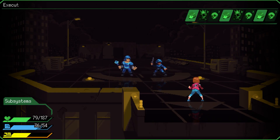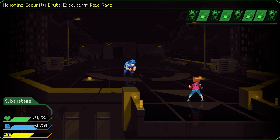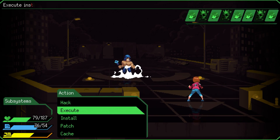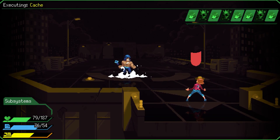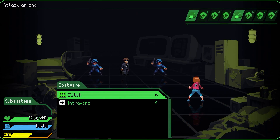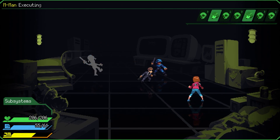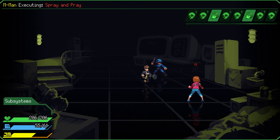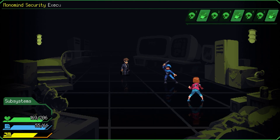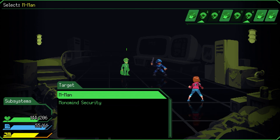Combat is turn-based, and features Noah single-handedly facing all manner of security personnel and creatures with the power of software. In Jack Move, software is essentially your magic, with elemental attacks split into three categories of cyberware, electroware, and wetware. These elemental types beat each other in a rock-paper-scissors style, and enemies are handily colour-coded so you know which move to use against them. You can only have so much software installed at once though, so there's a good chance you won't have all the abilities you need for a random battle.